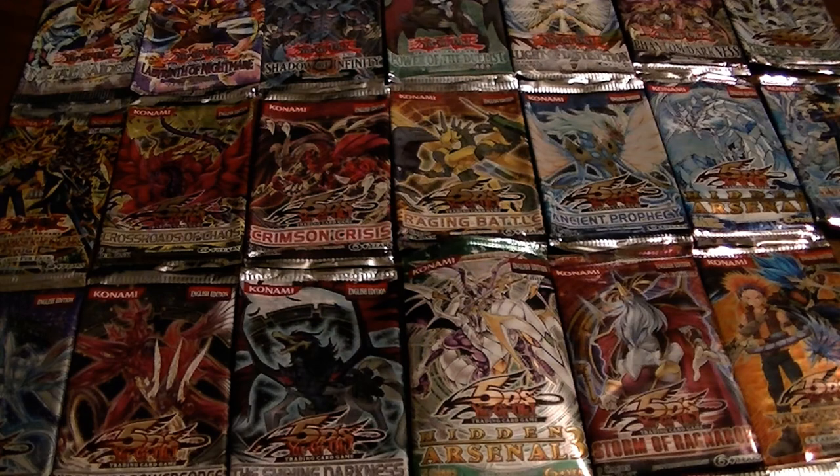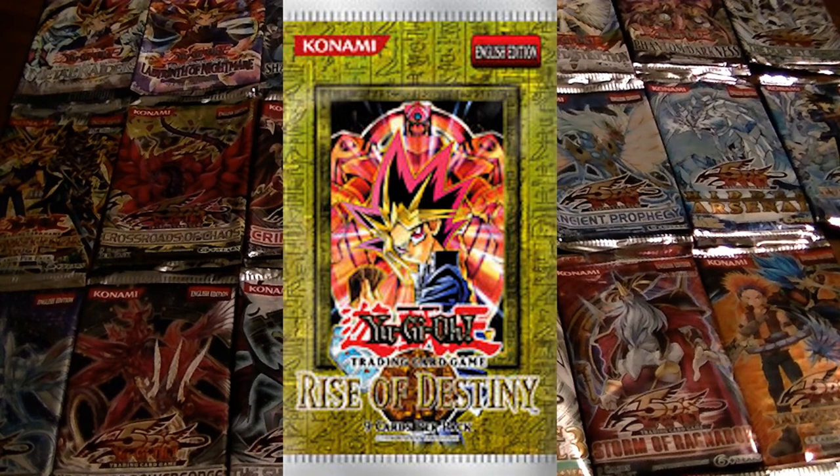The thirteenth English booster set to be released was Rise of Destiny. The highly sought-after cards were the Creator, Thestalos the Firestorm Monarch, and Dekoichi the Battle-Chanted Locomotive. As an interesting fact, this was the first set in the line of sneak preview events.